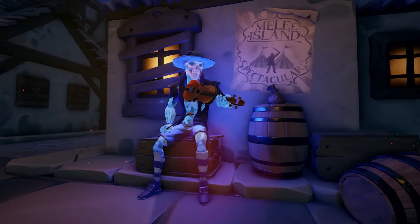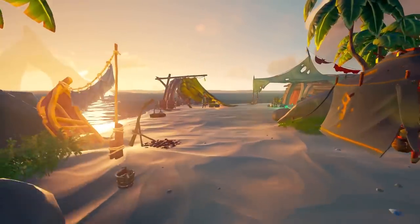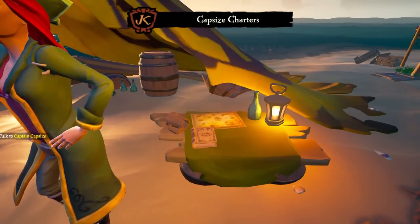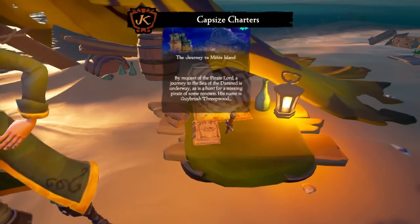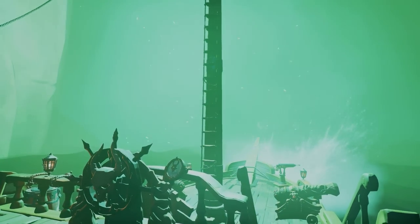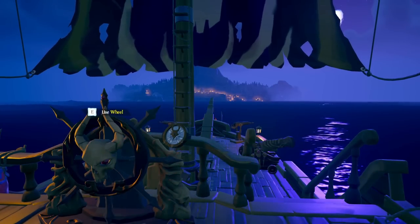If you like this content, please consider subscribing. To start the Journey to Monkey Island Tall Tale, you must head over to the newly built campsite next to the Pirate's Life Tall Tale Tent. On the table to the right of Captain Capsize, you will see the Tall Tale book you need to vote on. Once you have voted on this book and sat through five minutes of annoying dialogue, you will need to head over to the portal where you will be sent to Melee Island.